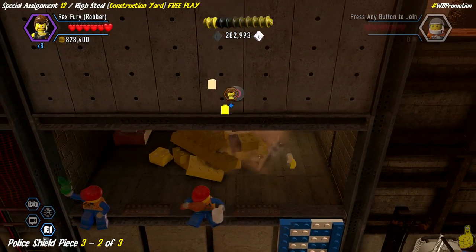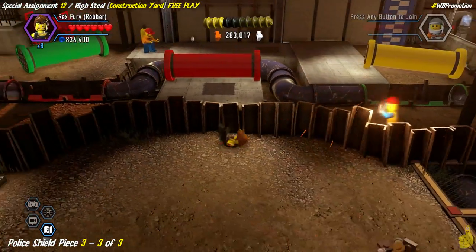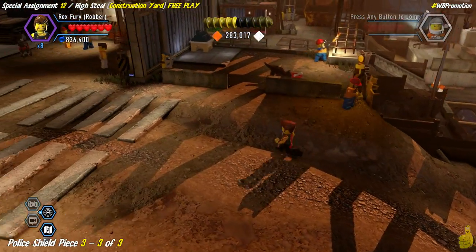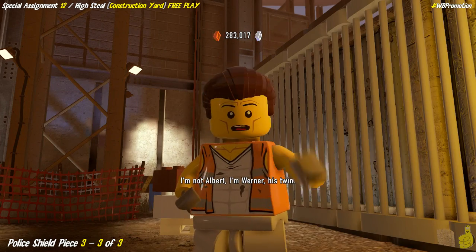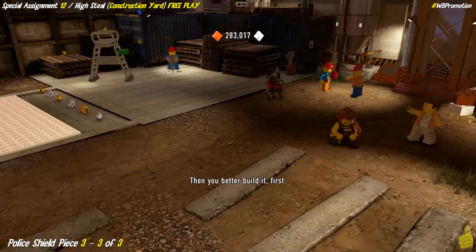With the wall blasted you can climb up it, and in the back right corner find a box to smash and build into the second of three objects in this area. There's also another box in the left corner of that little cove with a character token - we'll come back for that. He just made a reference to Twins - the movie. I've got to give TT and Warner Brothers props for all these movie references.